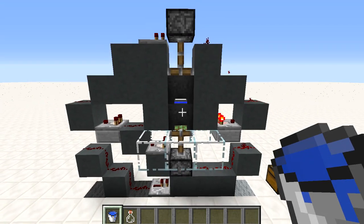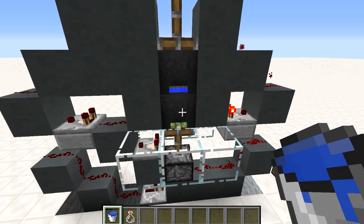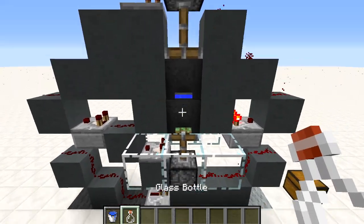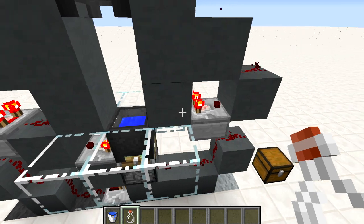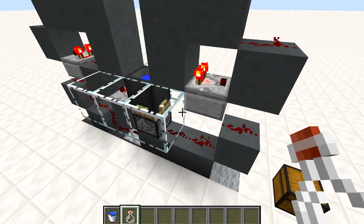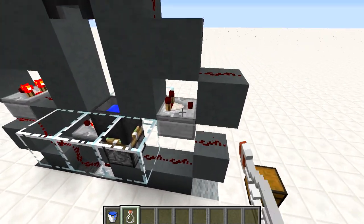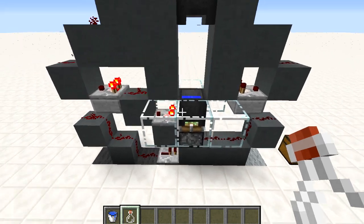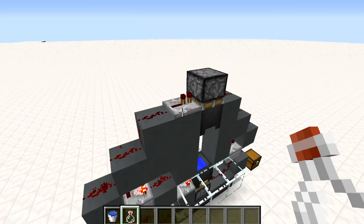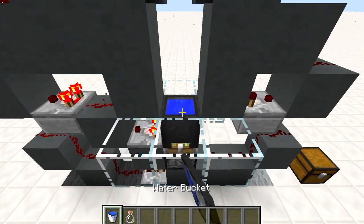Some of you may be wondering how this works — well it is really simple. We are using the comparators on either side to check when the cauldron is full. When it is full it is going to power the pistons and close the door. So if we take water from this one right here, it is no longer full, so this one is no longer powering the pistons at the top and the bottom. But there is also a bit of a block update issue here — you can see the signal strength is two. But if we update this then it no longer powers that. So this one is now waiting for the cauldron to be full. When it is, the redstone is going to reach the repeater at the top and the bottom and it is going to close the door. And then the comparator on the other side will take over again.